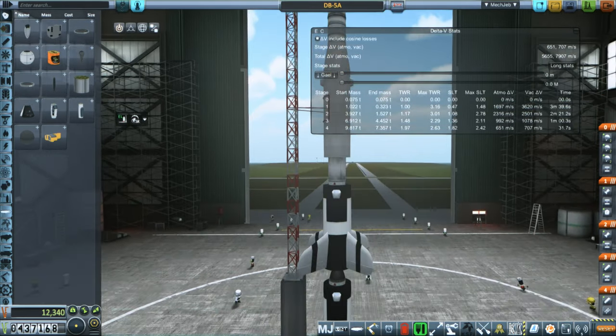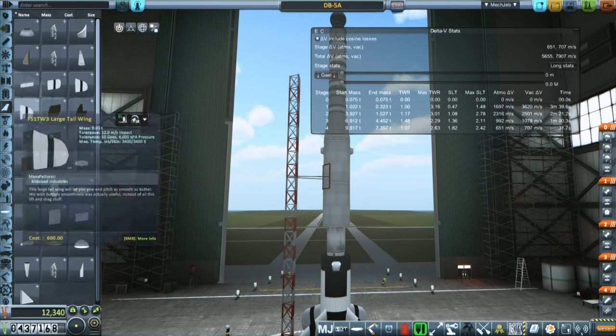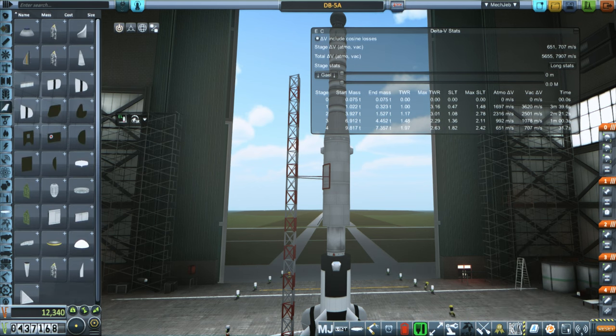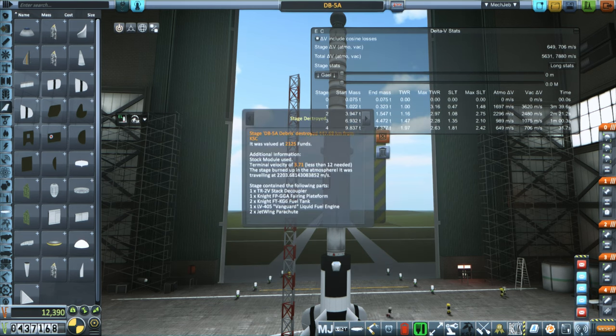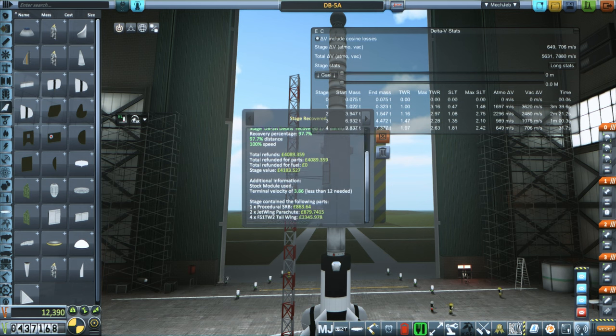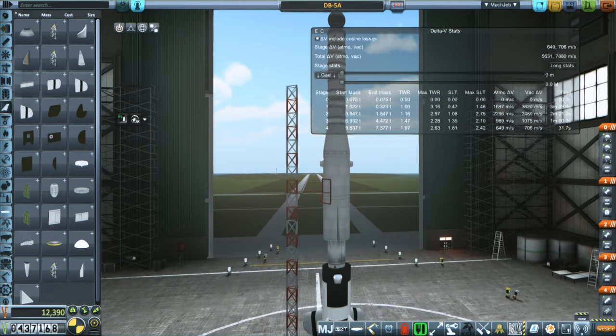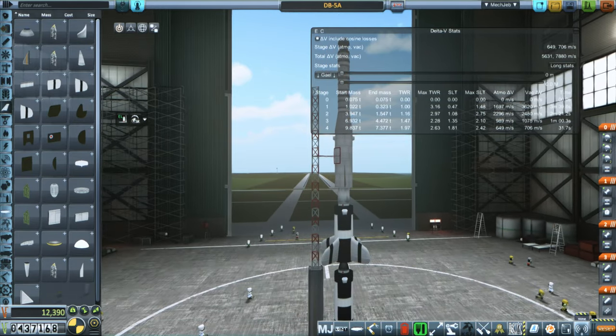We've got a little probe core and a goo container. Last episode I was making initial attempts to see how things worked out. We really need to make sure that the upper stages remain stable. We still have weight restrictions — 18 tons — and part restrictions — 30 parts. We did recover the two solid boosters, but we lost the Vanguard stage on the previous launch, which was not intended. The rearguard stage, permanently attached to the probe core, we don't need to recover — we'll get that with a garbage retrieval mission later.